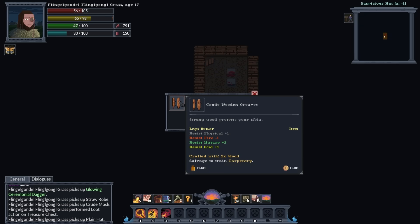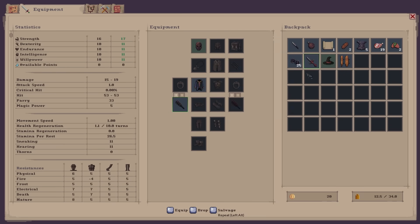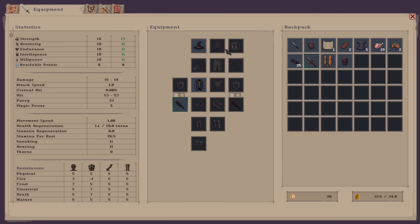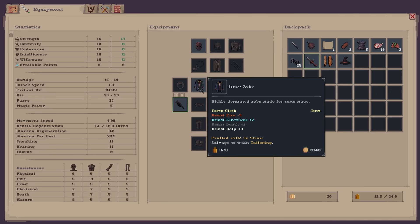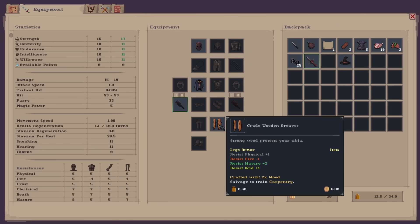The suspicious hut has been completed. We got some greaves — Strongwood protects your tibia. That's your leg bone; I know because I broke my tibia in high school. Unfortunately this is technically not considered a helmet. Some resist holy, some resist fire, some resist physical — that seems pretty useful. This one resists death, I guess death is a damage type here. I'll put on the greaves, though we do worse against fire. I do believe this game has a pretty good workshop presence — I saw Electromancy and other skill tree mods.